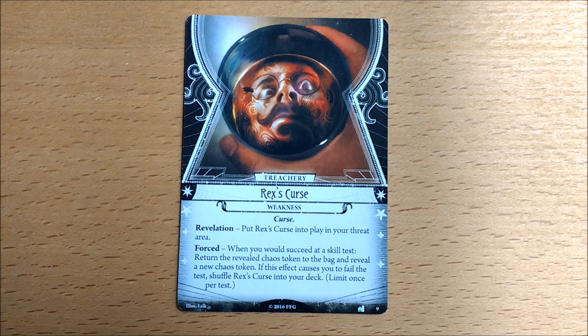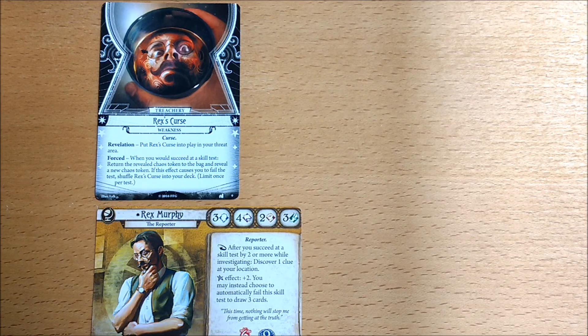His weakness is Rex's Curse, which says: Revelation - put Rex's Curse into play in your threat area. And it's going to sit there until the next effect triggers. Forced: when you would succeed at a skill test, return the revealed chaos token to the bag and reveal a new chaos token. If this effect causes you to fail the test, shuffle Rex's Curse into your deck. Limit once per test. Basically, when you have Rex's Curse in play, you need to succeed twice.